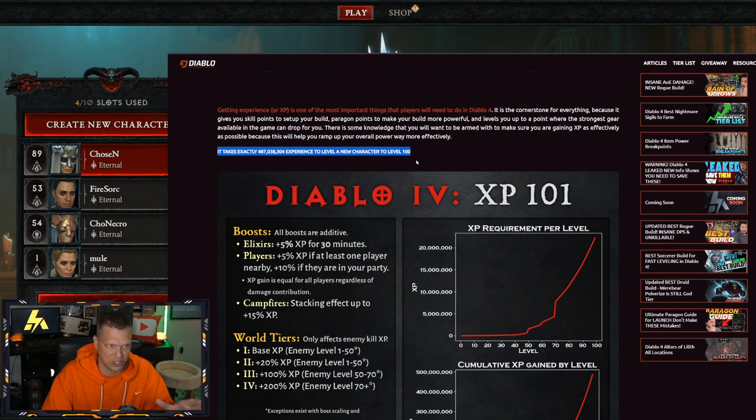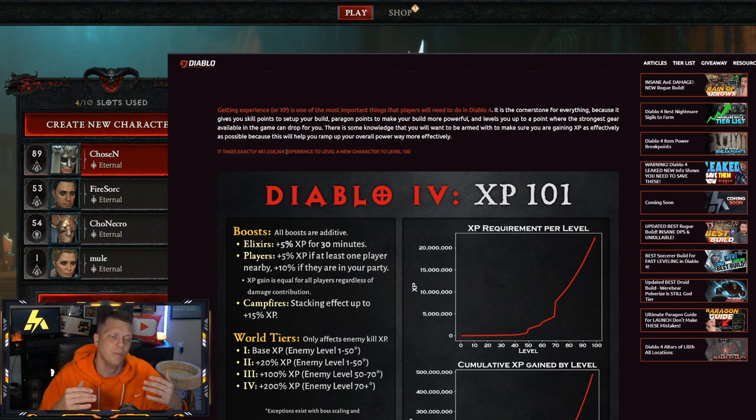Some people want to just chill and enjoy the campaign and watch the cutscenes their first time through, and in that case it probably takes about 25 to 30 hours to finish the campaign. You'll be around level 40 to 45 and can start approaching world tier 3 content, where that level 50 ramp-up will start to take shape on your 50 to 100 process. But obviously you won't have a fully optimized build that can split-farm world tier 4 dungeons right out the gate, so you need a little setup time.